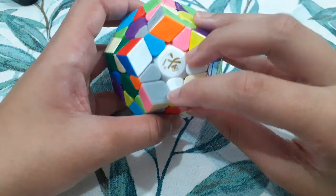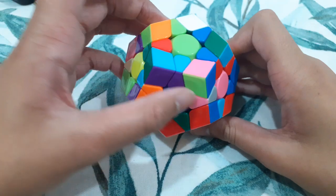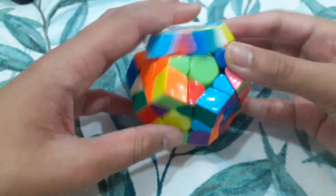So, first of all, two of these star pieces are solved relative to each other. I have this star piece, this one, and finally this one. So I can insert this, and these three are solved relative to each other.